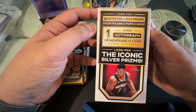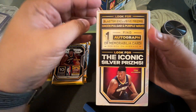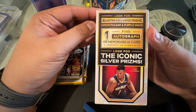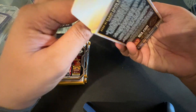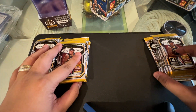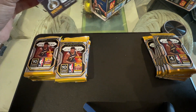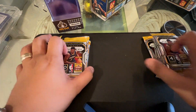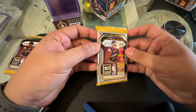We're looking for green pulsar and purple wave, and also iconic silver prisms. We have a chance of getting one autograph or memorabilia in this box on average, so hoping for the best. Shout out to Sultan Supply Top Loader, my favorite brand — available soon at Unbox Greenos. Let's get started with the mega box.